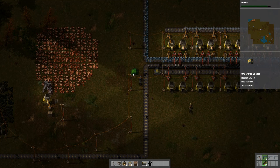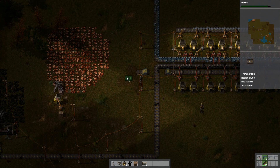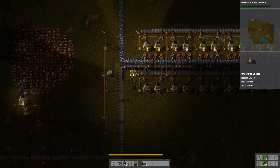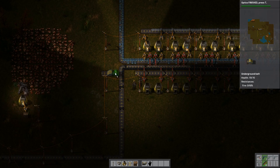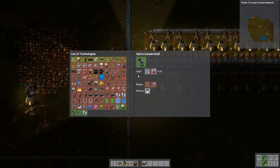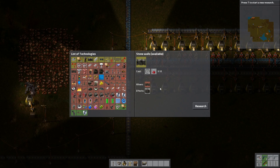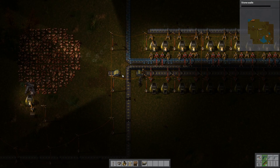That's done. Those underground pipes are awesome! Do you have to turn that other underground pipe around? So cool that you can do that — but they haven't connected. Do you have to put some belt next to it? Yeah, I don't know, you fix it. That didn't fix it. No, that wouldn't have fixed it.